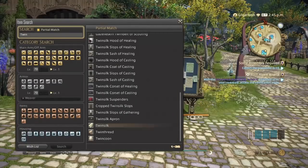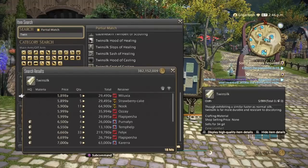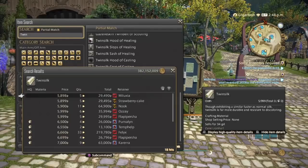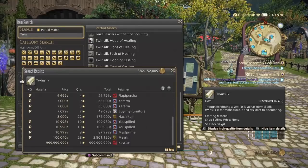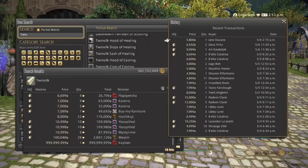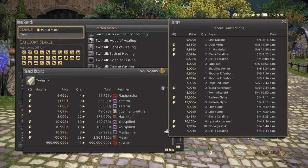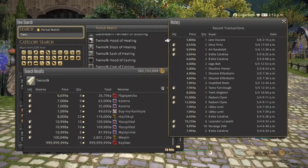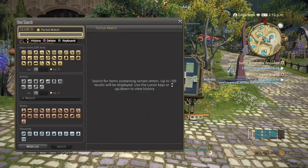Then we have Twin Silk, which is the cloth made from Twin Thread. There are 18 hits on my server, ranging up to 6,000 and all the way up to 10,000. It's been okay for the past three days — it seems about half and half between high quality and normal quality, so use your best judgment.